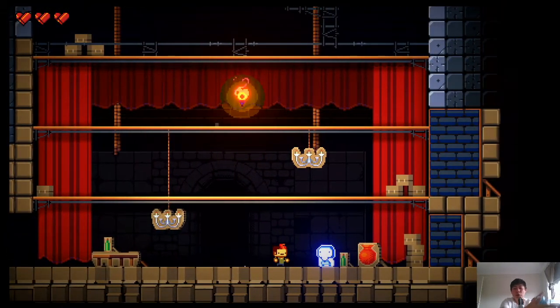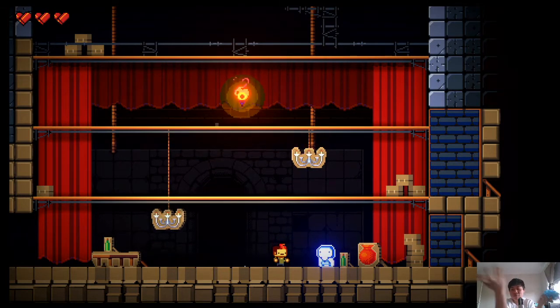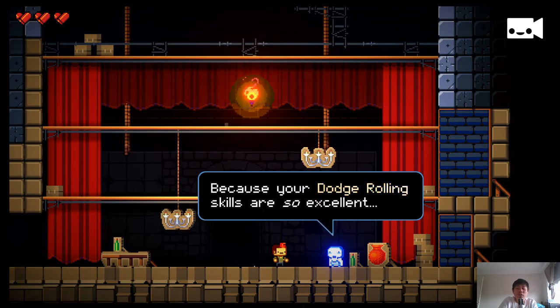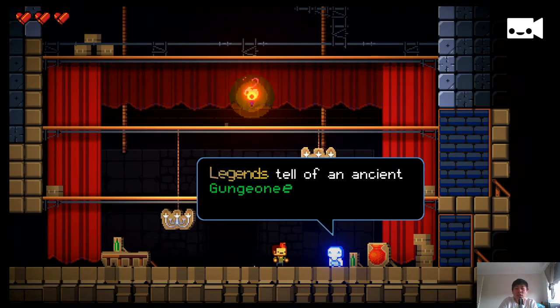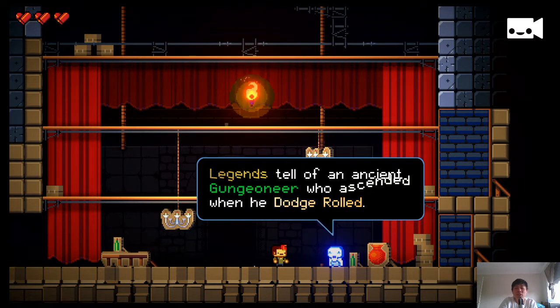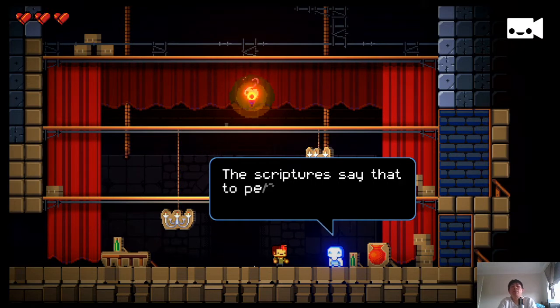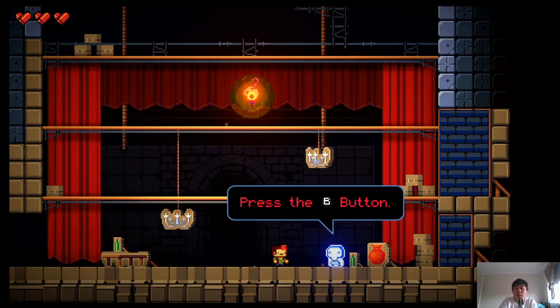I'm still not fully sure how I should hold the controller for this game. The tutorial mentions legends of an ancient Gungeon hero who ascended when he dodge rolled — referred to as the ascending dodge roll, or basically the jump. The scriptures say to perform this technique, you press the B button.